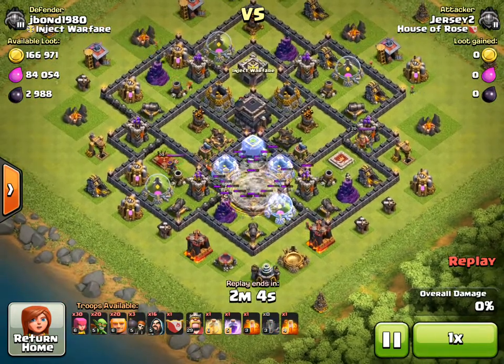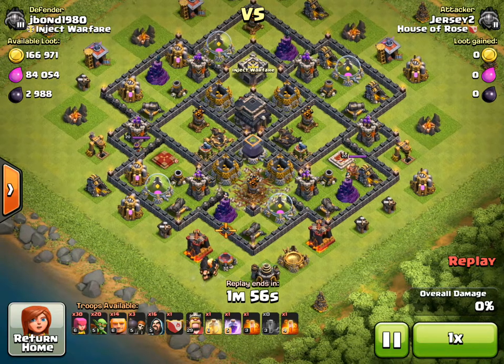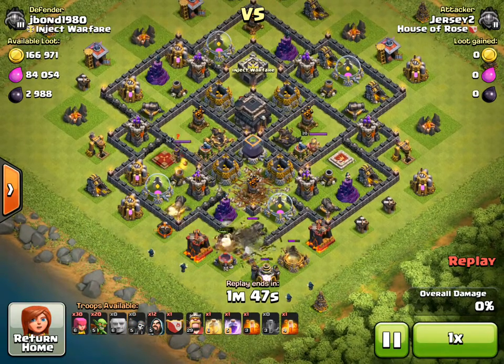I'm looking for a base with a lot of dark elixir. I'm going to use 4 earthquakes to access the dark elixir. I'm going to bring 20 giants. The goal is just to get the giants in there, get the wall breakers down, and start the funnel.